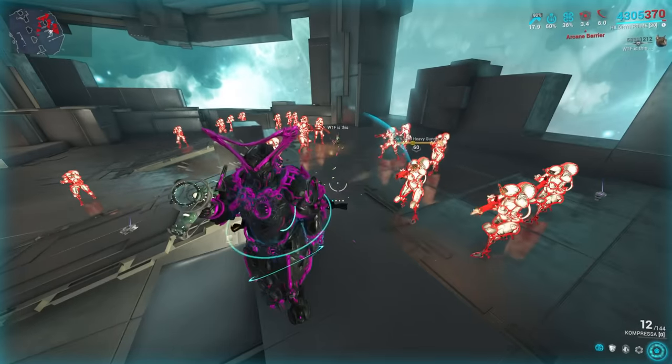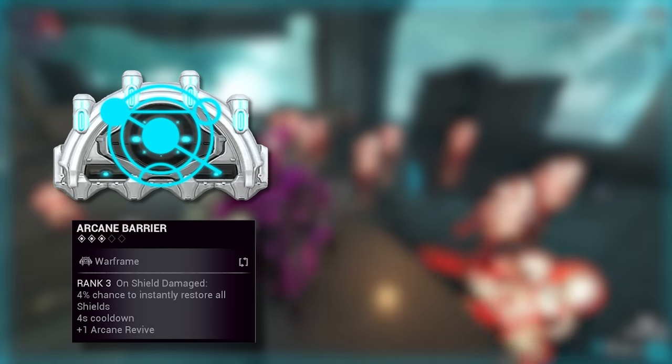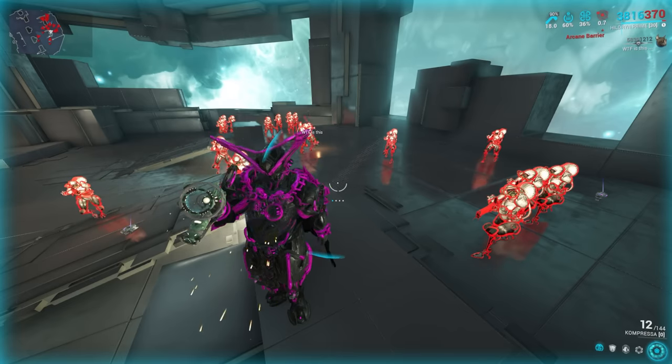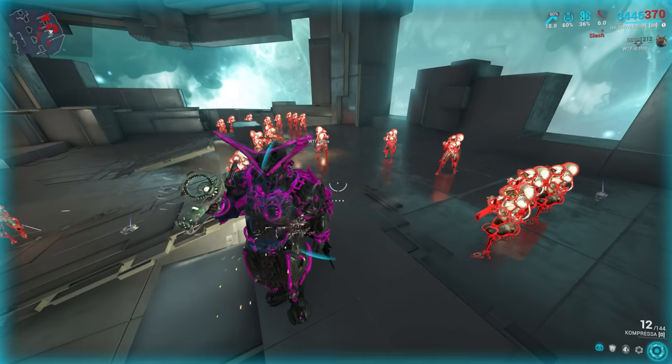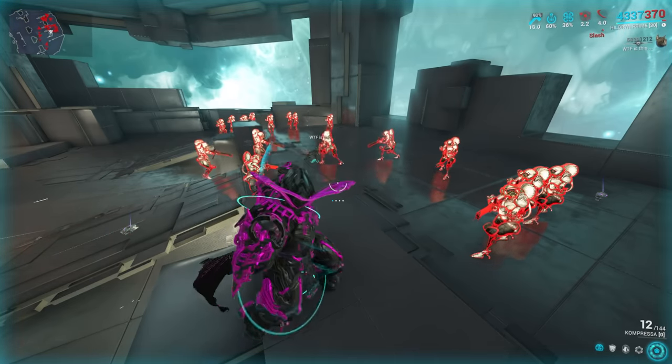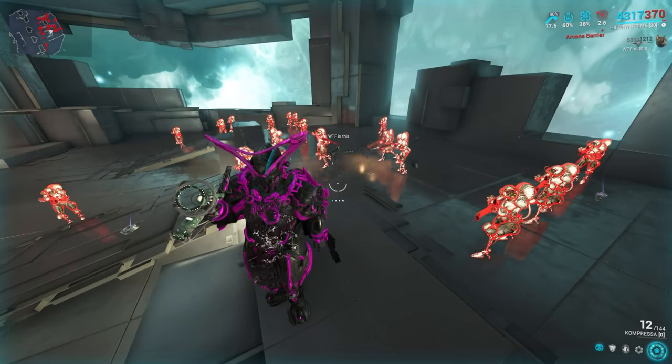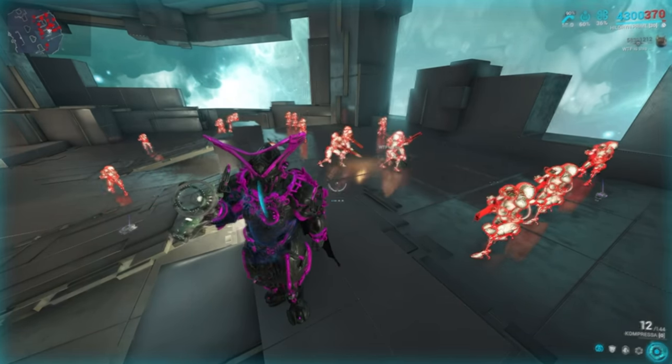We also have Arcanes that help with replenishing shields: Arcane Barrier and Arcane Aegis. Both of these Arcanes proc on shield damage, meaning the more shields you have and the more frequently they are damaged, the more likely they are to proc. So keep that in mind — they benefit the most when your shields are up more often.